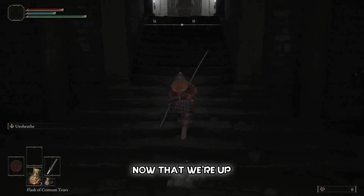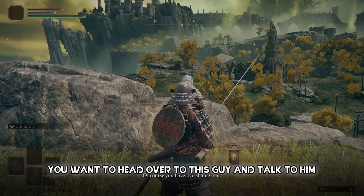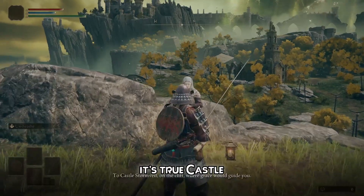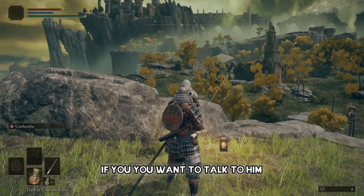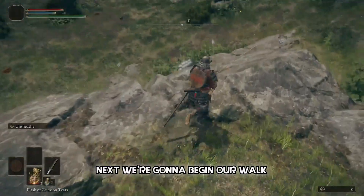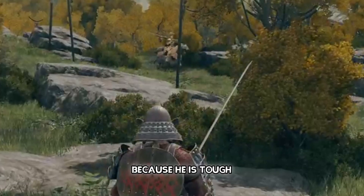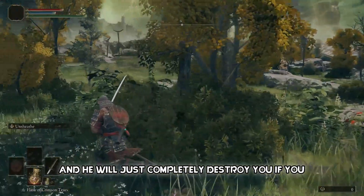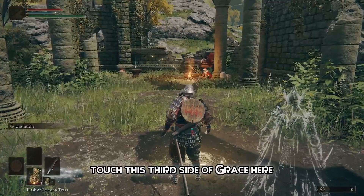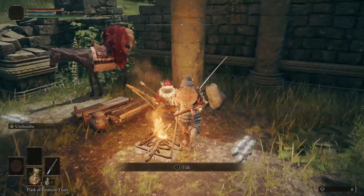Next, go up the elevator. Once you're up, open the door and touch this second Site of Grace. After doing so, head over to this guy and talk to him until he starts repeating the last line — that means he's done talking. We're gonna walk around this way because that guy over there will completely destroy you if you try to fight him, so just run or sneak around. Come up here to this church and touch the third Site of Grace. Grab this smithing stone — it'll be your first weapon upgrade piece.